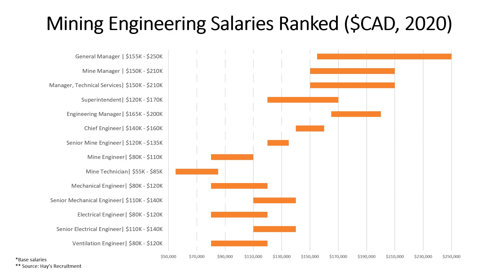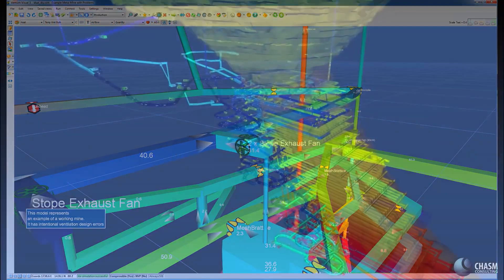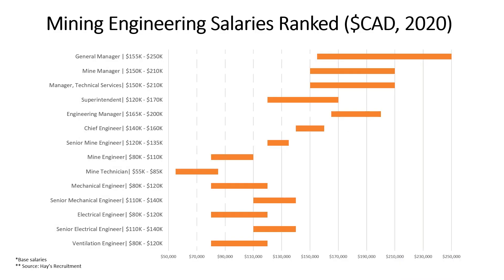Lastly, we have Ventilation Engineers, who look after ventilation underground. Because this role is only for underground positions, you typically won't see this on open-pit mines. They can make 80k to 120k.